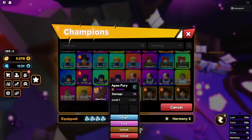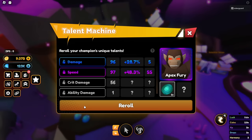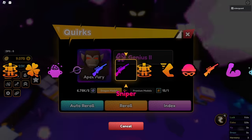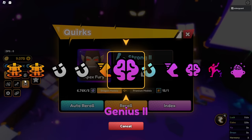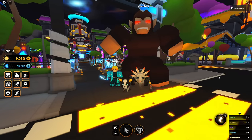Then I went and re-rolled his stats — his stats were not that great for the Apex Fury, and I was not particularly happy with them, so I wanted a new one. Then I went over and rolled his trait. I was really wanting Archmage or Black Hole, but I got Giant — I got the big monkey.